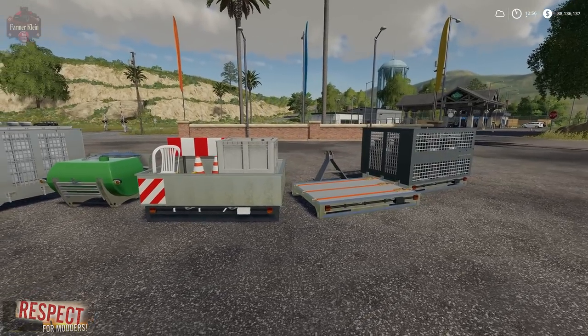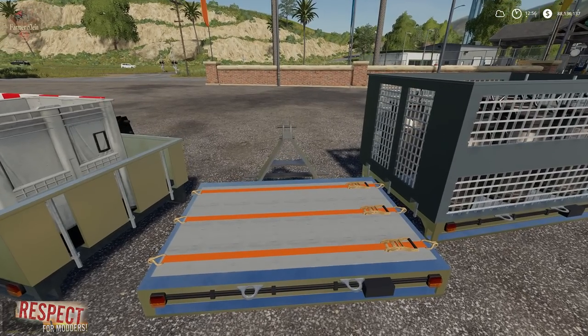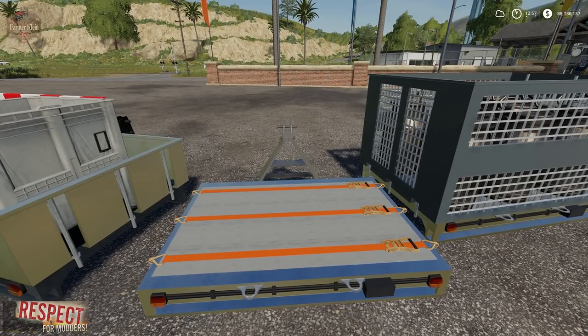This is an interesting little pack. We've got a three-point hitch platform. I did a mod review a while ago of a platform by FarmerAndy, but this platform pack is a bit more utilitarian in that it's got a lot more functions. You can use the base platform to haul things like a single round bale, a square bale, boxes, or pallets of whatever.